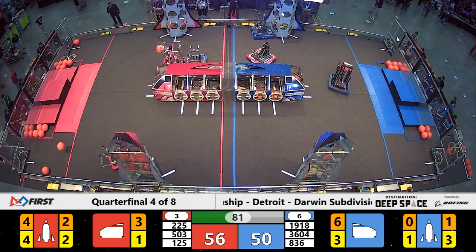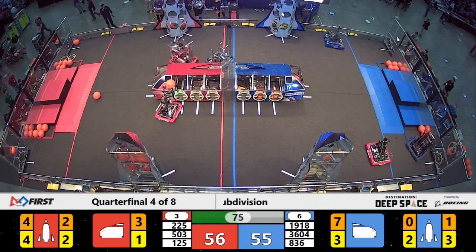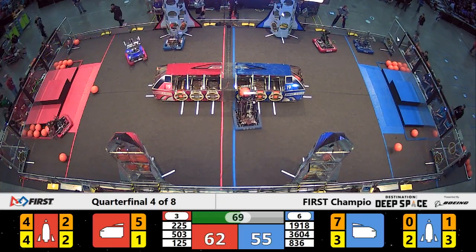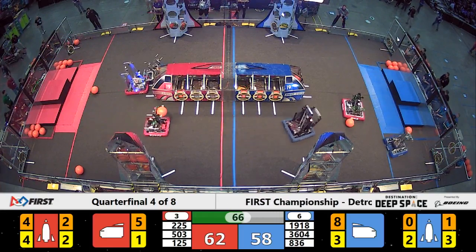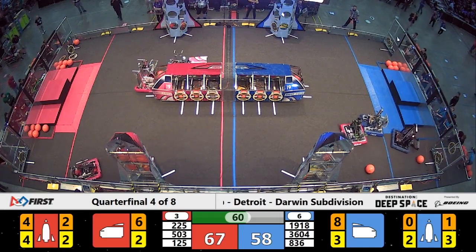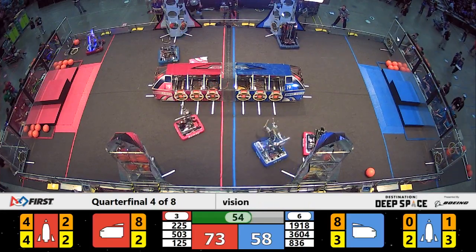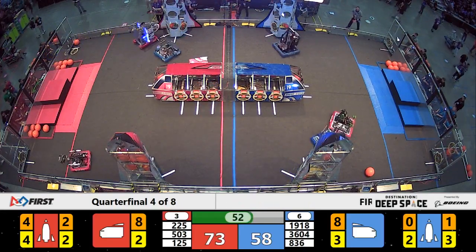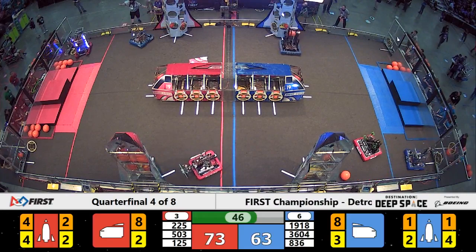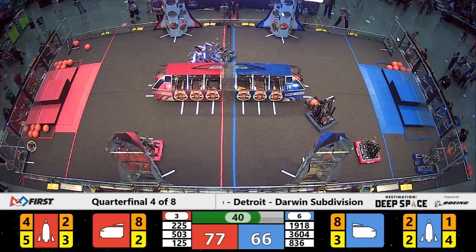Tied up now, 50 all — 80 seconds remaining in the match. On defense for the blue Alliance, 836, the Robo Bees, inside red Alliance territory, taking on 225. Team Tech Fire, fire and ice is the name of their machine. They certainly put a little icing on the cake, dropping that cargo into the nose of the red Alliance cargo ship. Now to the action on the blue Alliance side — the defender for the red Alliance is 503, Frog Force, leaping into action trying to hold 1918 at bay.